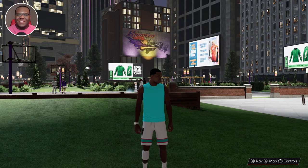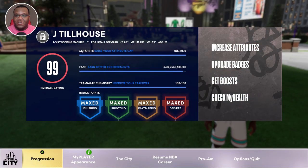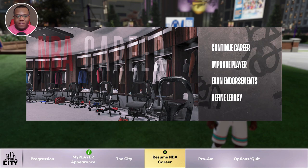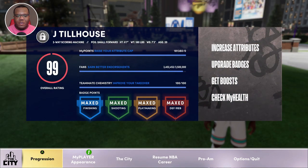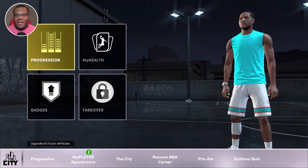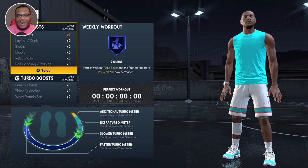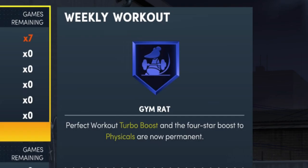What's good, 2Way fam? It's your boy Till here. Now that we're within the city, I'm going to show you where you can find out that you actually have Gym Rat Badge unlocked. Currently you can't see it if you're within the Resume NBA Career tab — that seems to be a bug or a glitch. But if you go into Progression and click the My Health tab, you'll see your weekly workout and the Gym Rat Badge will populate there saying 'perfect workout turbo boost and the four-star boost to physicals are now permanent.'